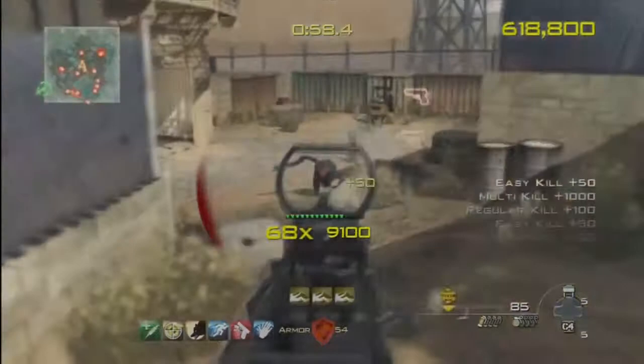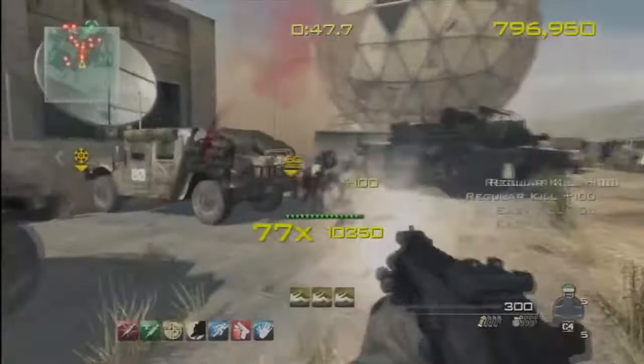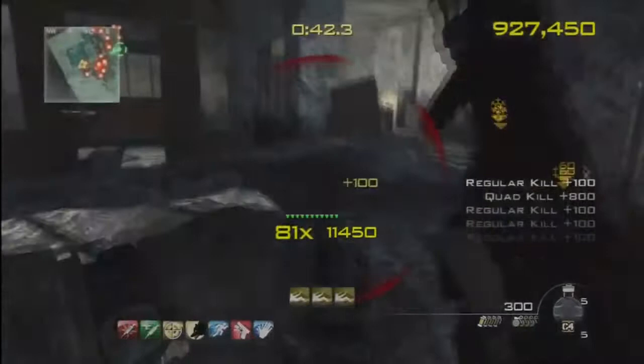No matter what anybody says, if you lose it it's never going to go up to what it was originally, so you want to keep it as long as possible. A tip — even though I didn't do too well, I think I got 199 — always get the submachine guns over the assault rifles. There's the PP90, the UMP, the MP7, and the P90. Be sure to circle the map and find out where those are. You would want to get those over anything else.